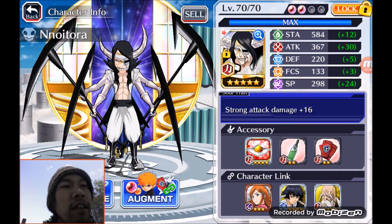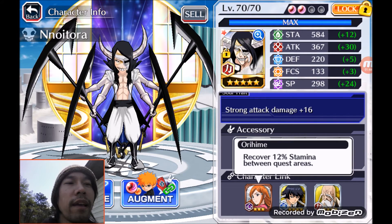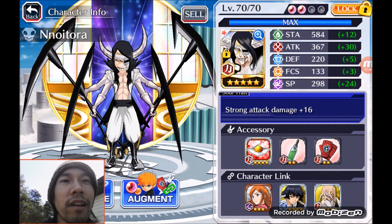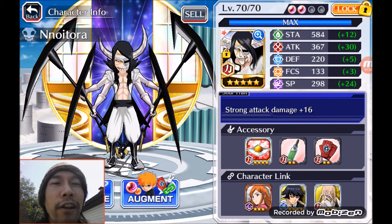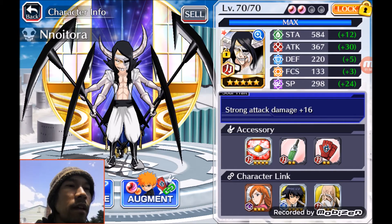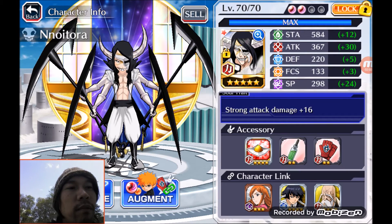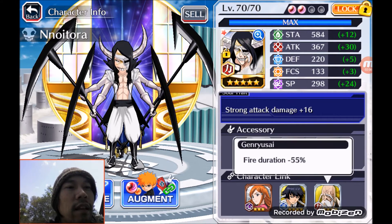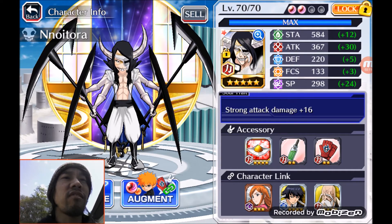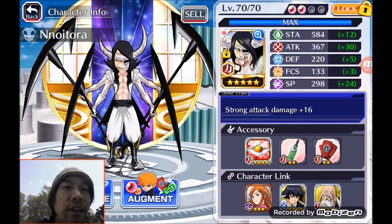The character links are really what's important. I have Orihime so he can get health back between zones, because your character is going to take a lot of hits playing on auto. I also have Soifan equipped, which reduces the poison duration, and Yamamoto equipped, which reduces the fire duration. Those enemies are the ones you really have to watch out for because they can do a lot of damage if you don't have these character links equipped.